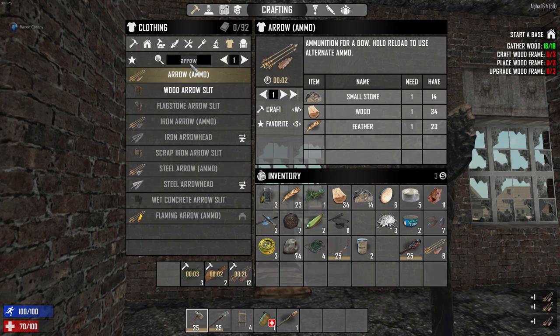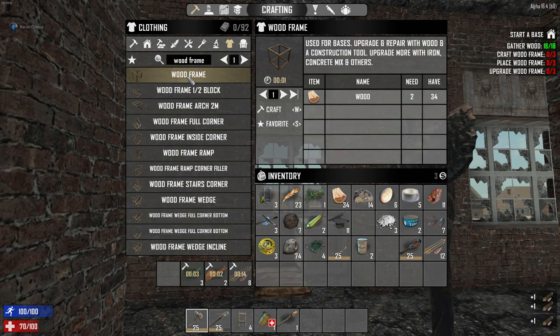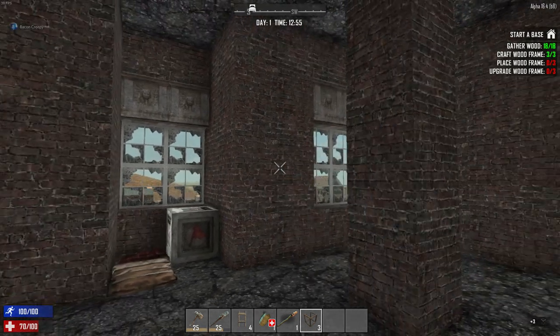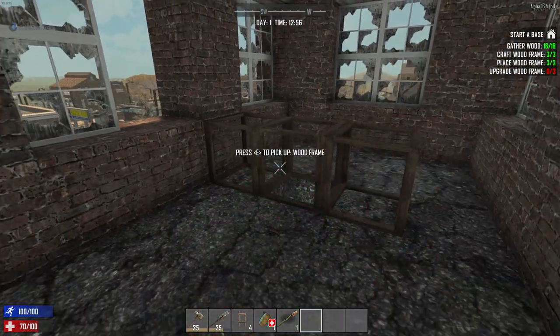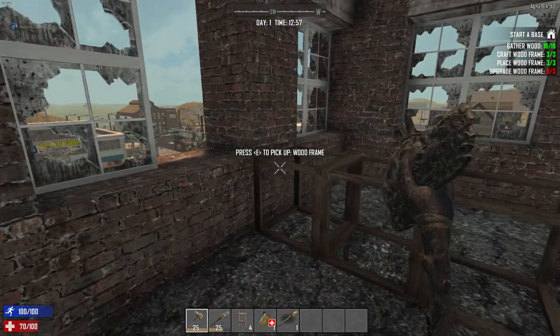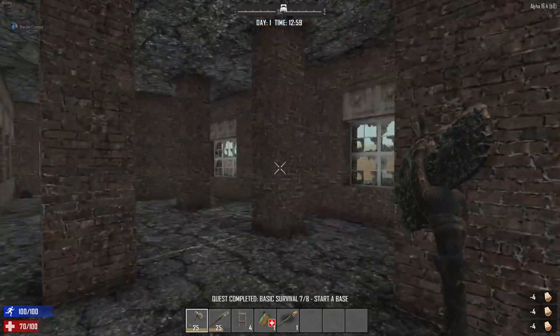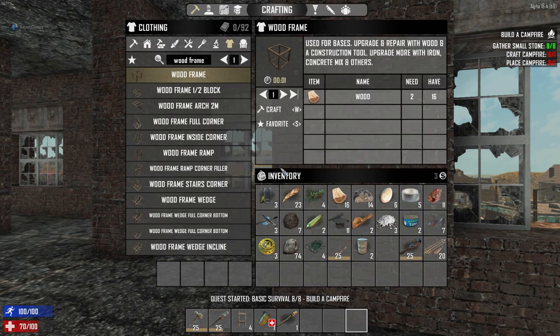The game wants you to make three wood frames, place three wood frames, and then upgrade three wood frames. What I'm going to do is cover up the hole in the corner of the room where the ladder comes up. Wood frames are really weak, but this is mostly so that if there are zombies down there, there's a wall blocking our line of sight. They can't get up here, but this will keep them from sensing me up here for right now.